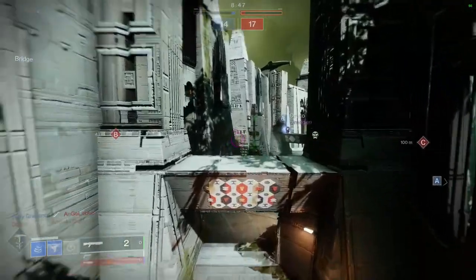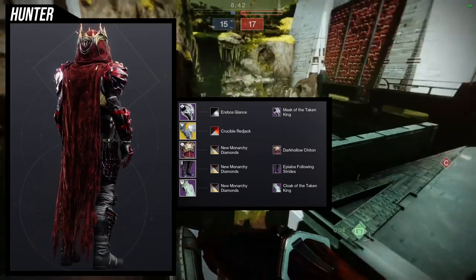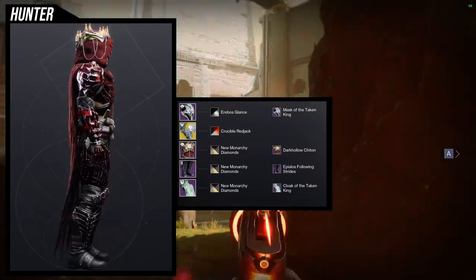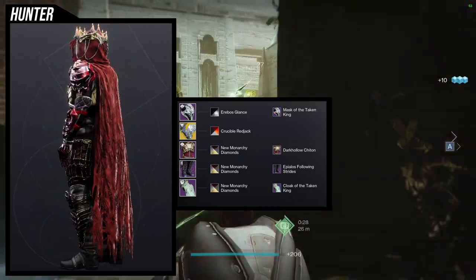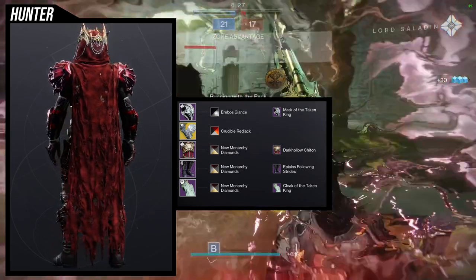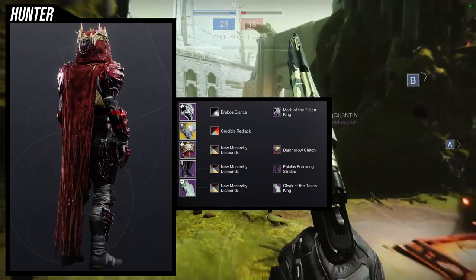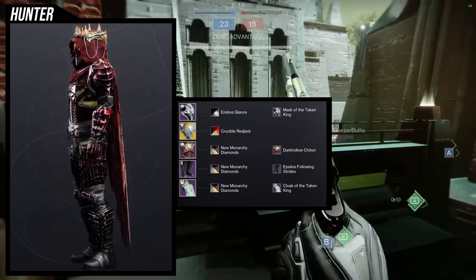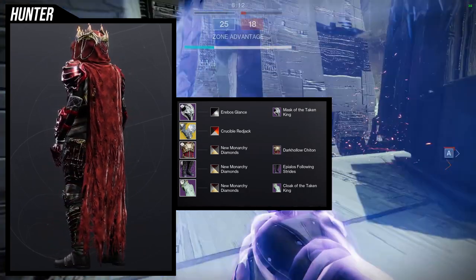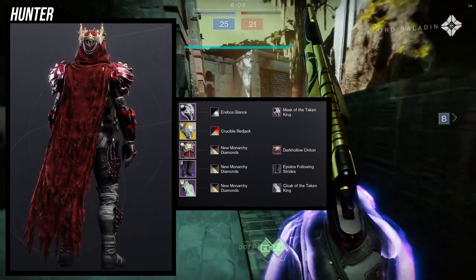Appreciate all the people that commented. But other than that, let's just get into the hunters. So to start off, we're going to be looking at the Mask of the Taken King and Cloak of the Taken King. I'm going to be honest - I could have made a set for these individually just because they're so cool. I just decided to bunch it in with the rest to be equal to the other classes and just have two pieces to make a set. For this one, I decided to go for red - I know a lot of people are going to hate on that, but I don't care.